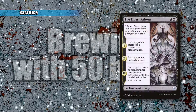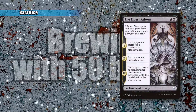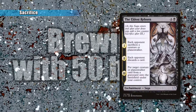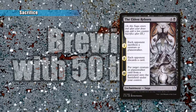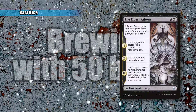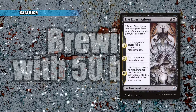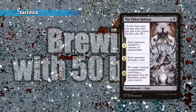Next, we have The Eldest Reborn, which is the first saga we'll discuss on this video series, and the only saga in this video itself. It's four and a black for an enchantment. Its first ability is each opponent sacrifices a creature or Planeswalker, which is exactly what we want. The next mode is each opponent discards a card — pretty helpful. The third mode lets you put a target creature or Planeswalker card from a graveyard onto the battlefield under your control, which is very helpful, especially since you can steal one of their creatures from their graveyard.